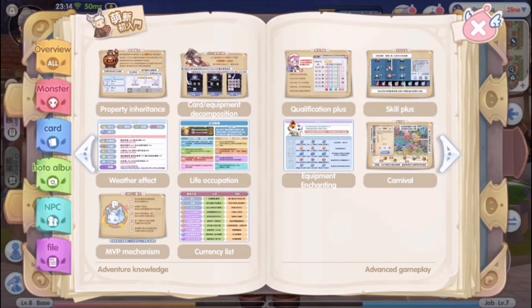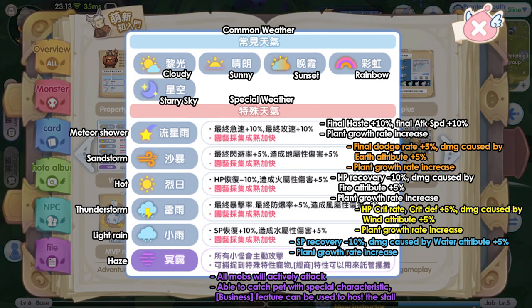Next is weather. In ROX, there are different types of weather. This feature not only adds aesthetic value to the game, but also affects gameplay differently. There are two categories of weather: common weather and special weather. Common weather does not have special effects on the game — namely cloudy, sunny, sunset, rainbow, and steady sky. Special weather, on the other hand, has different effects depending on the type. Meteor shower, sandstorm, hot scorching sun, thunderstorm, light rain, and haze are considered special weather and have different effects on the game. I have translated it for you — you can read the details as shown here.